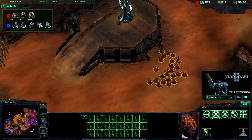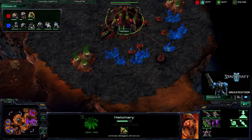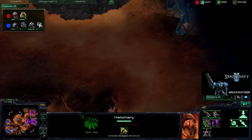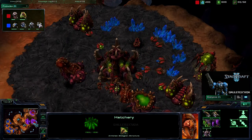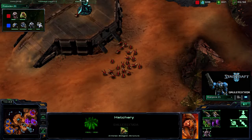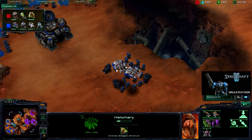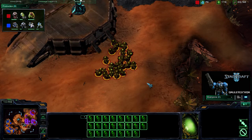23 Zerglings out on the field, just hanging out. He does have map control thanks to those Zerglings. Spire finally going up — a little later than I'm used to seeing, but the Spire will give him even more map control. So it looks like he's going for Baneling-Mutalisk while I'm sticking with my Infantry Ball. And now they're being morphed into Banelings.